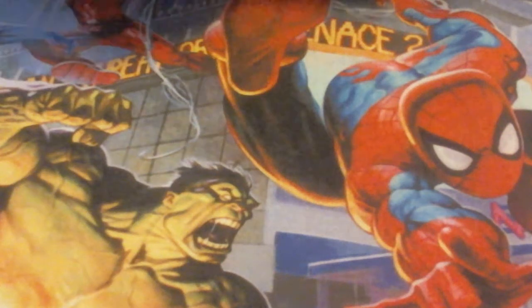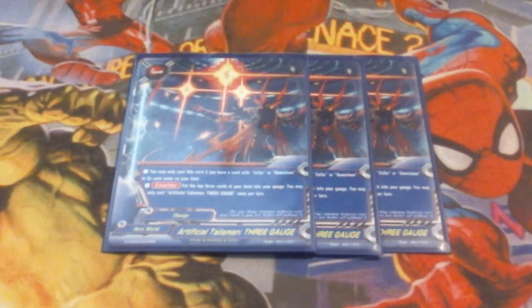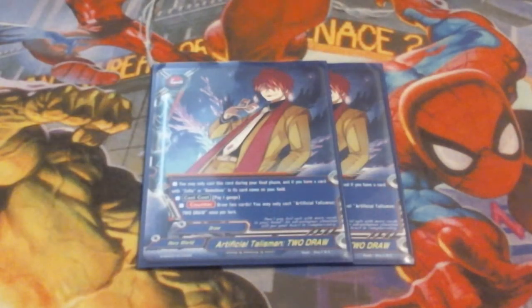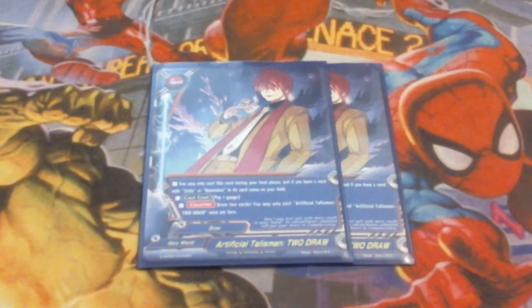We need gauge, so we're also running three copies of Gauge 3 — you may only cast this if you have a card with Zeta or Gem Clone in its name on the field. At counterspeed, put the top three cards of your deck into your gauge. You may only cast this once per turn. We're also running two copies of Artifact Talisman Draw 2 — cast only during your final phase if you have a card with Zeta or Gem Clone in its name on the field — pay two gauge and draw two cards. We're trying to draw as much as we can to put as much burst damage on the field as possible.